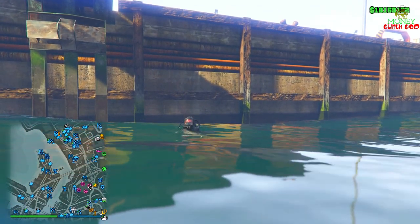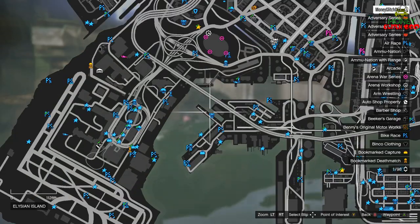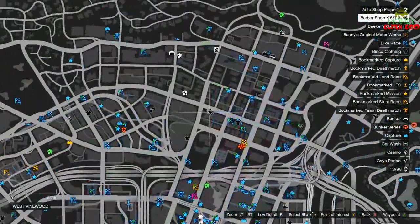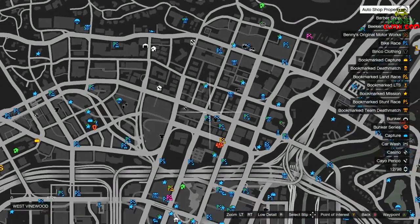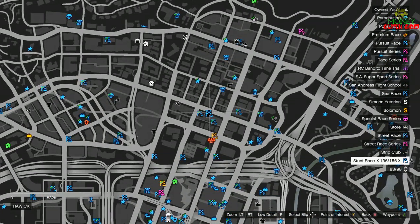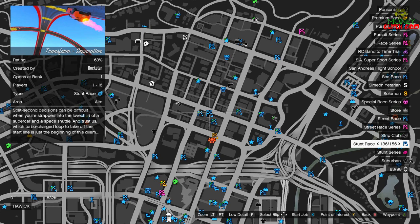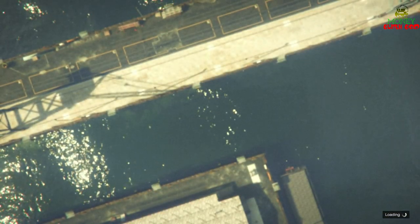It's really as easy as I just made it seem. Let's not waste any more time — we're going to go back over here. Here's my auto shop — we're going to spawn right here in front of this clothing store. See this stunt race? I'm going to hit X to start the job and teleport back over there.